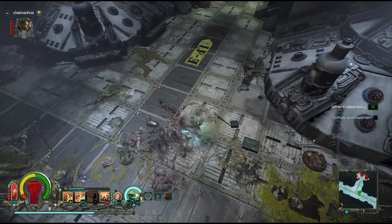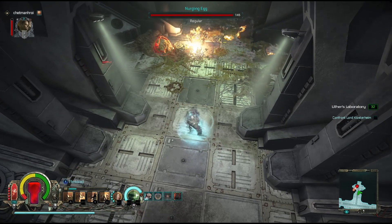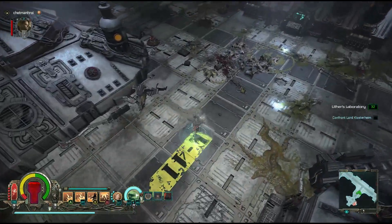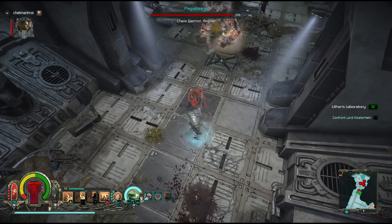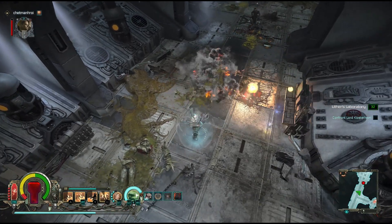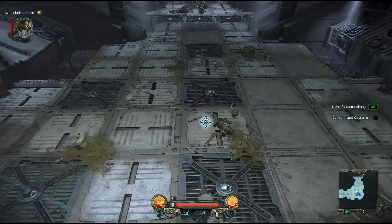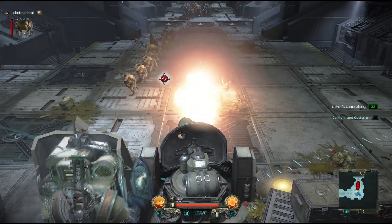I think my favorite looking ability with this weapon is when I press B and it explodes the grenade in the air. It has a decent cooldown so I can't do it all the time, and I'm not sure if it's the most damaging ability, but it looks really cool. Wait — is this a flamer?